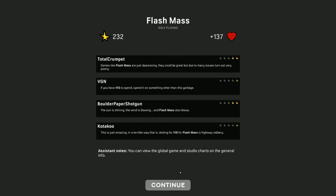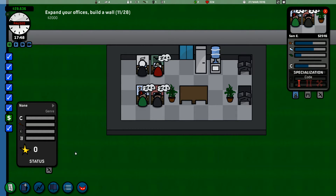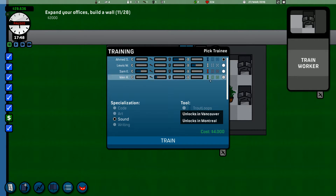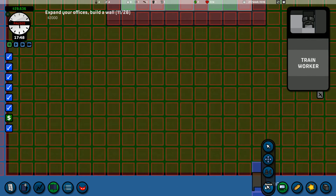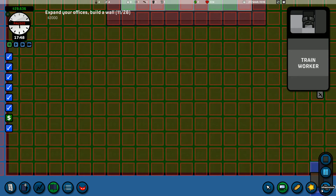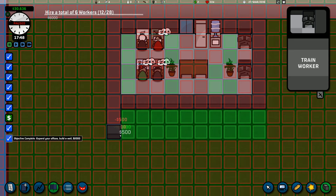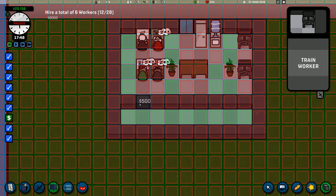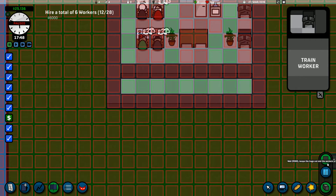We got two stars! That's all we care about — two stars, everybody! Now what do we want to do? I think we're going to train some workers. We've got to move to Vancouver? Expand your office walls — we can do that surely. Look at this go — how do I knock down walls? Hello? How do I knock down walls?